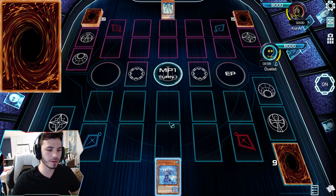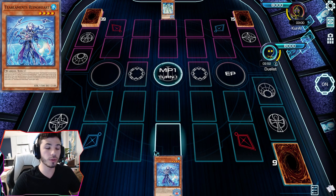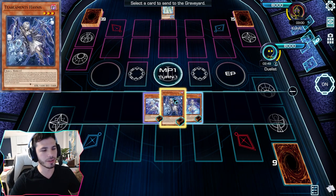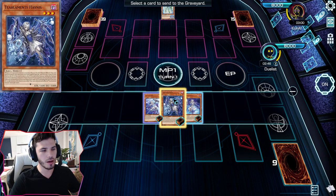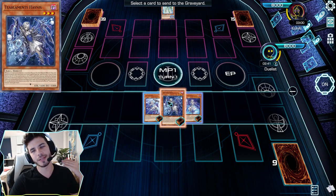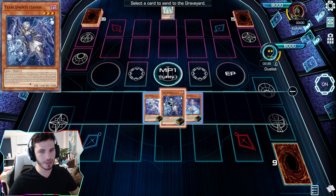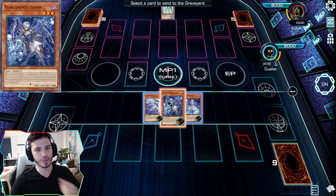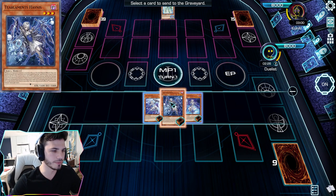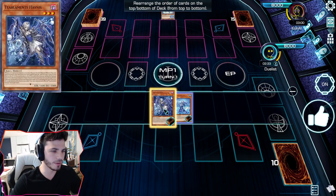We're starting with just Rhino Heart — you want to know how to use Rhino Heart as best you can; it's your main engine. If you normal or special summon Rhino Heart, you're going to be able to send a tier element from the deck to the graveyard. I always send Halfness, because Halfness doesn't really do much for me on my turn — the other two are way more versatile. We send Halfness, and we're going to make Kit Kolos with the Rhino Heart and Halfness in the grave.